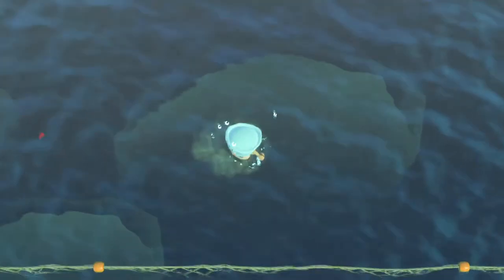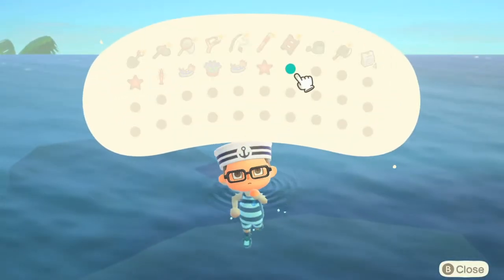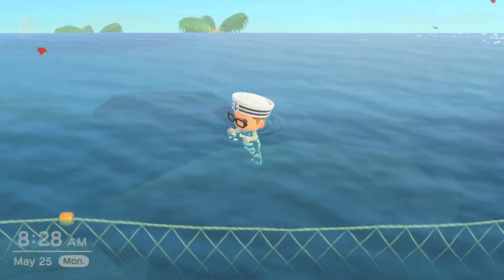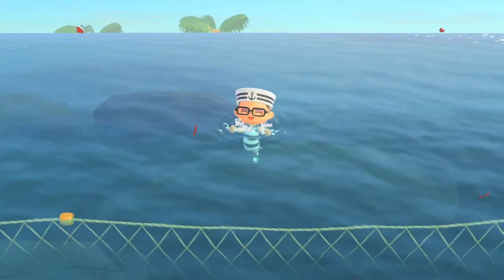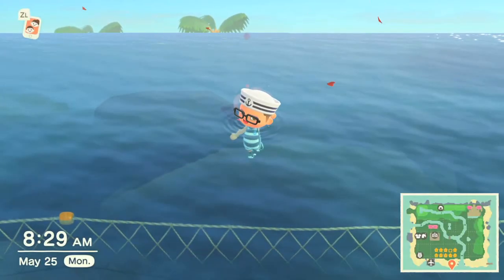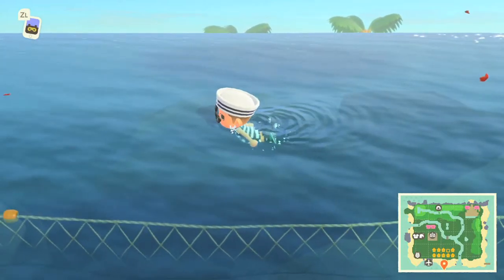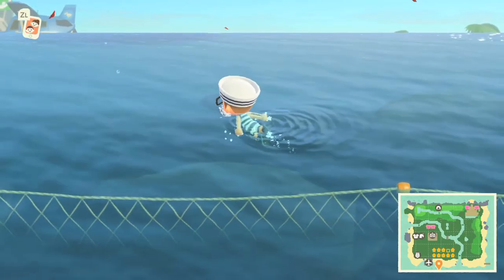One of my other favorite things is that you can do your reactions in the water too! We didn't know this at first, but discovered it right afterwards. You can clap in the water and splash a little bit — that's pretty cute. All the emotions work in the water, almost the same animation as on land but with water splashing effects, which makes it look really cute when you're playing with someone else and want to take a fun photo.